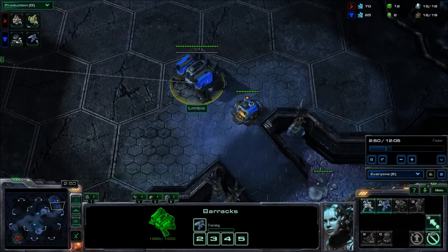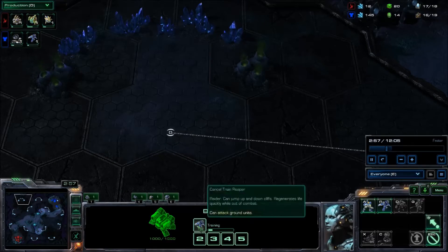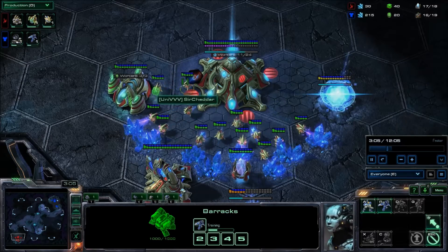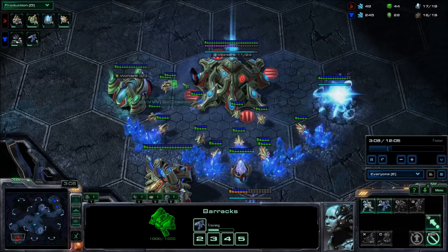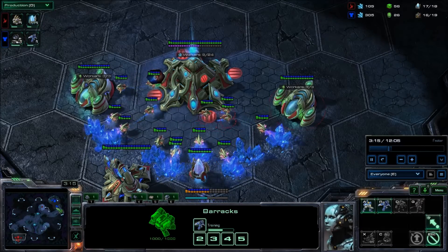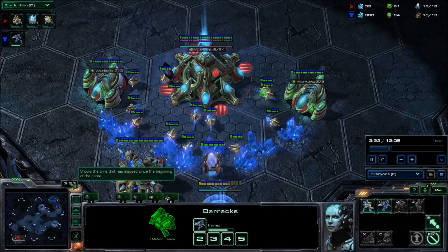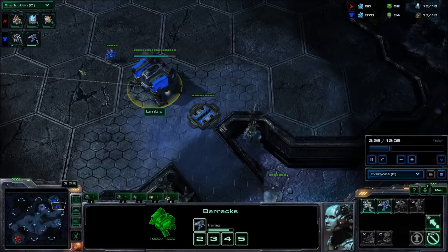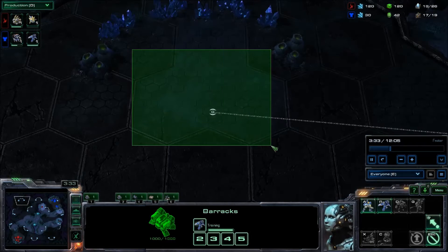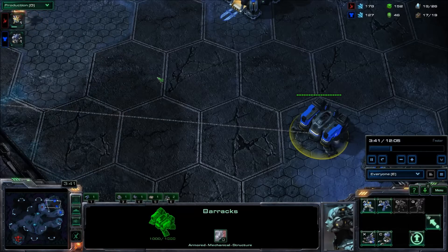If you scout with just the Reaper and you check the wrong location first, as I am going to do here, then by the time the Reaper gets to the opponent's base and you realize they are going for a proxy Oracle, it can be too late. If I had scouted with my SCV, not only would I get that scout off, but I would know where my opponent is and I would not have to waste the time it takes to check this empty location first. And you will see that is actually going to play an enormous role this game.